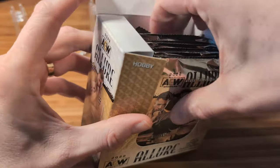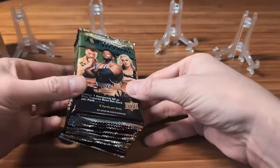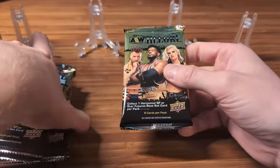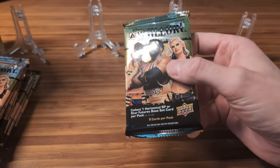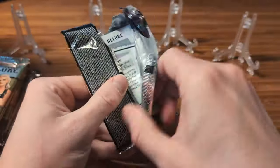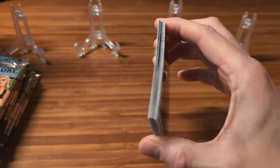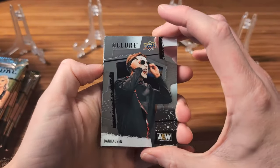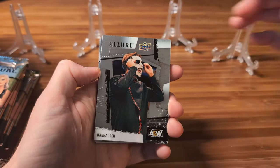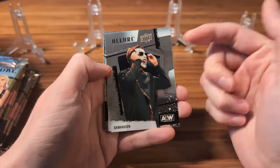Already ripped off the seal here. We've got eight packs, so let's get right into it. What I'm looking for here — I would love to get some of the big names. I'd love to get Orange Cassidy. CM Punk is still in this set. We got Dan Housen right here. He kind of has a cult following, he's a really fun character. So that's a good start.